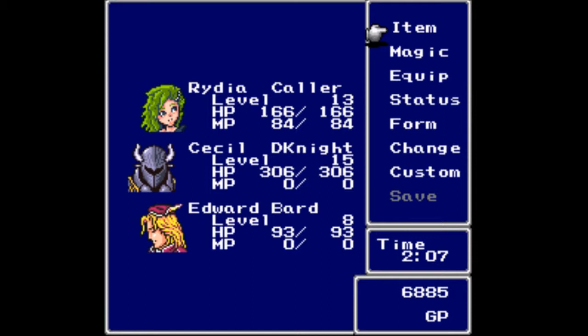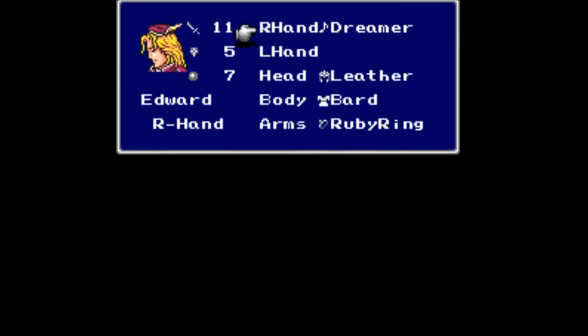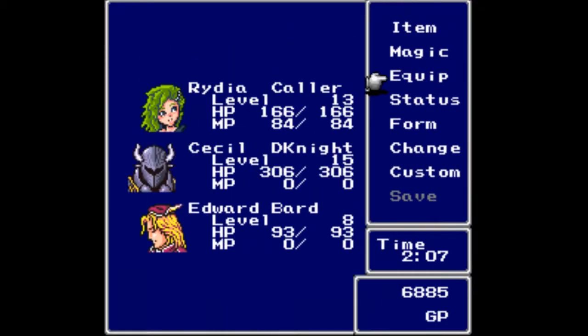Because of that I've been doing a little level grinding. I'm up to level 15 with Cecil, 13 with Rydia, and 8 with Edward. Edward can't even use magic, but he does come equipped with a Dreamer Harp and some pretty good equipment — better than anything I can replace — so I moved him to the back row.